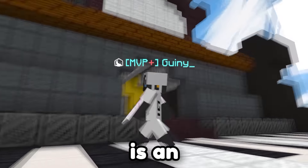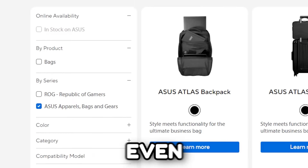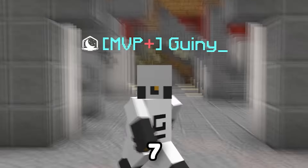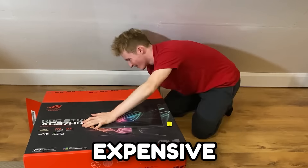In this video, we are going to be using an all Asus gaming setup. Asus is an absolutely huge gaming brand that sells computers, laptops, and even bags. For this video, we will be playing Bad Walls with seven different products from Asus. We'll be using three keyboards, a mouse, a mouse pad, a headset, and one of their most expensive gaming monitors.